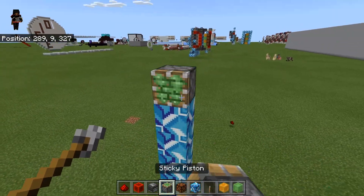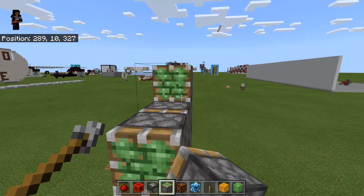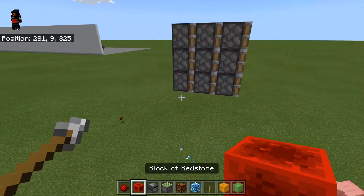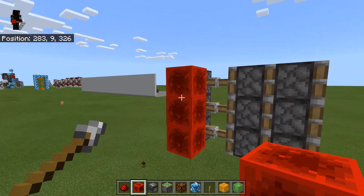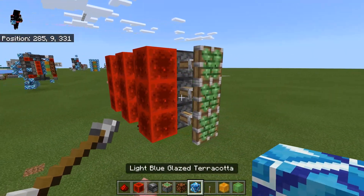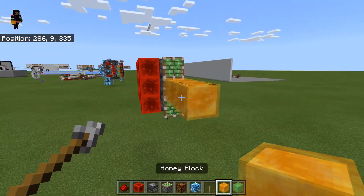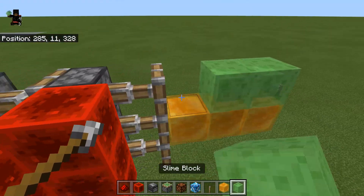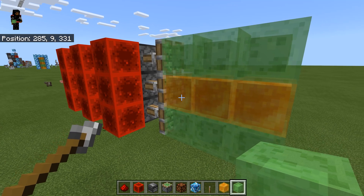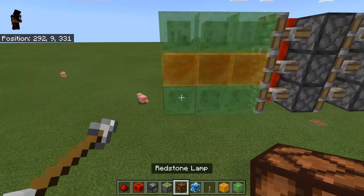First, find your area and start building. Place a grid of nine by six distance facing this way, then put some redstone blocks here — this is basically where each of them are powered. Then once it's fully extended, you can place your slime and honey blocks like this.